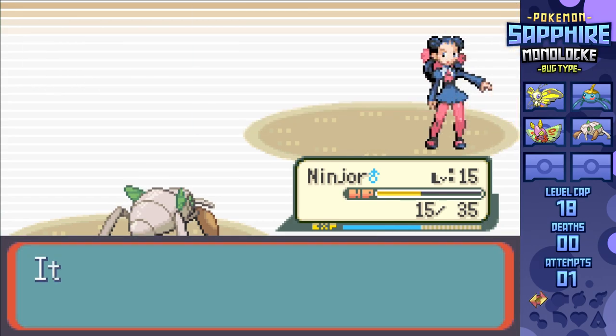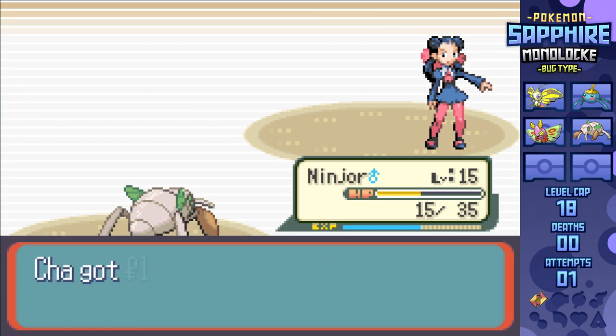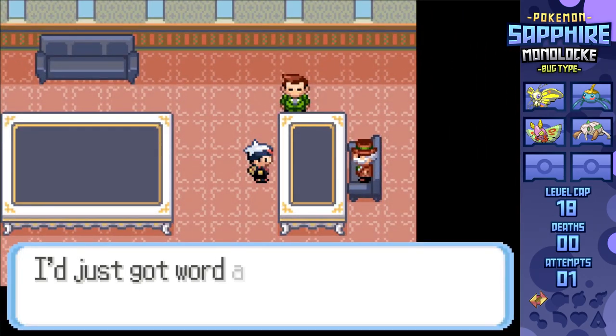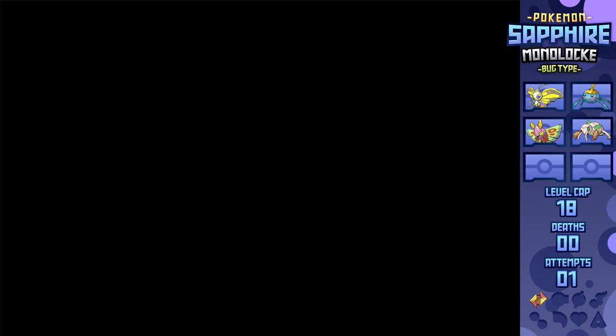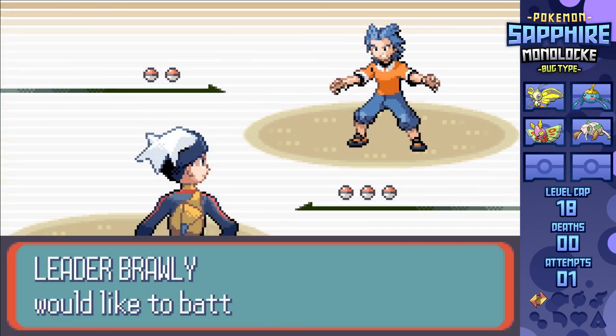Not too bad for Bug types, but if this was Kanto or Sinnoh, I guarantee this match would have ended in a squash. There's really not much in the way between here and Brawly, and while I do like skipping this gym in casual runs, we have a level cap to adhere to, so after grabbing the letter from President Stone, we're whisked on our way to the isolated Dewford Town for another gym battle.